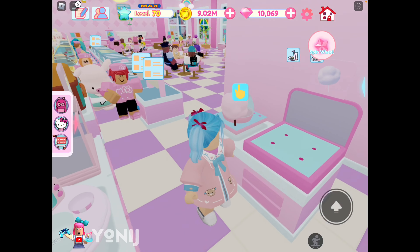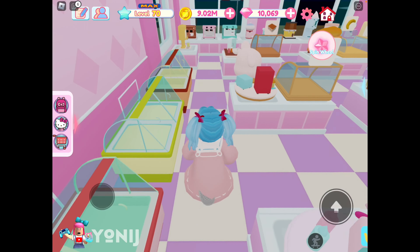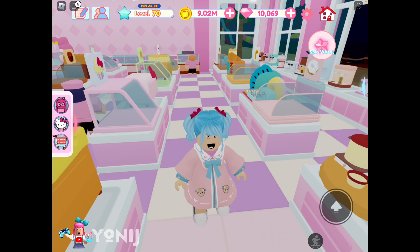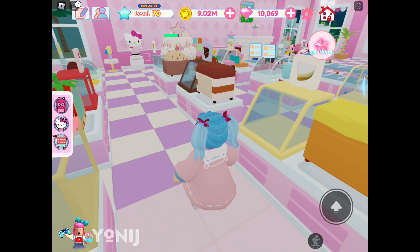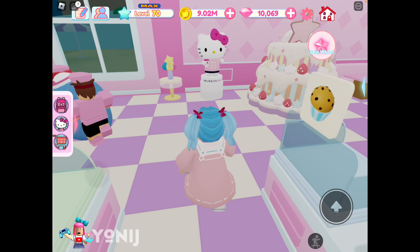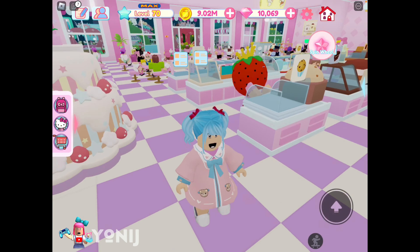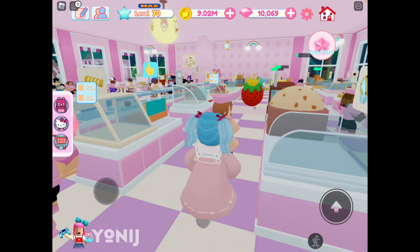Did they add a new item? I don't know, but that is worth checking out in the city store — maybe they added more equipment. By the way guys, today I finally got Coral Kuririn on my main account, which is pretty interesting. I'm still trying to get Choco Cat — I want Choco Cat so bad.